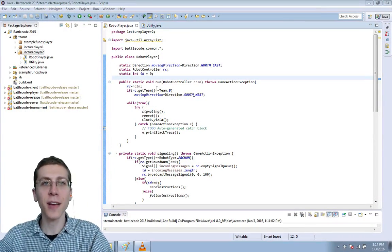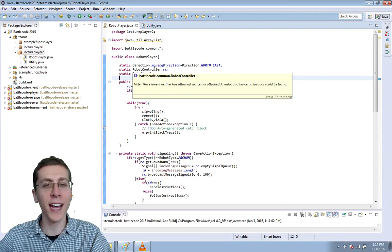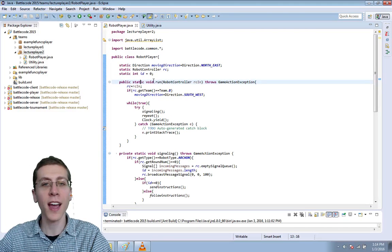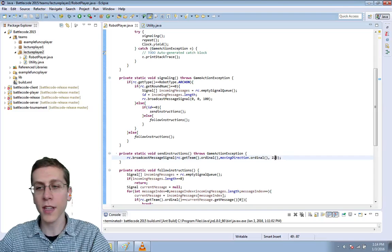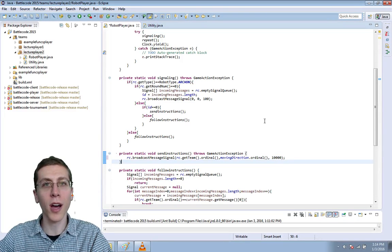Hey guys, it's Max and we're back with Battlecode 2016. In this episode we're going to fix some of the problems we had last episode where our robots were not staying together. I have two ideas to help them stay together. The first is to increase the broadcast range to 10,000, or about 100 blocks.